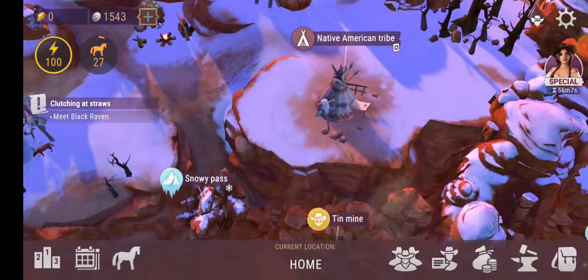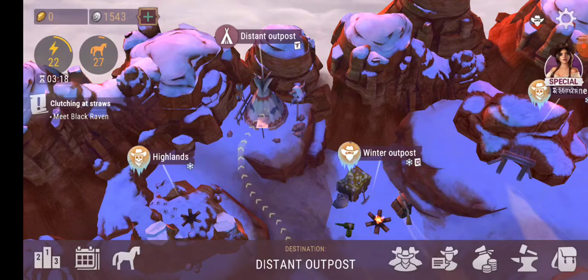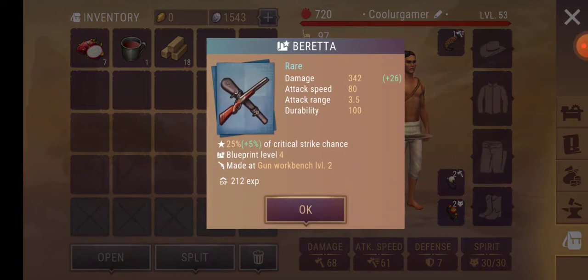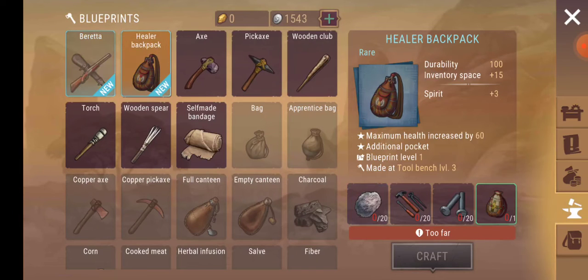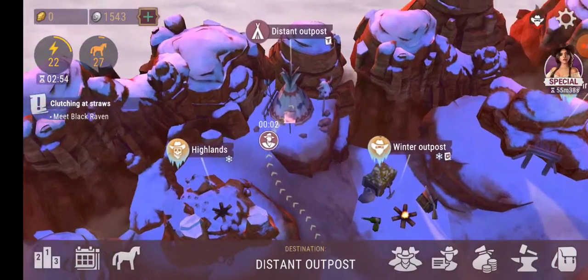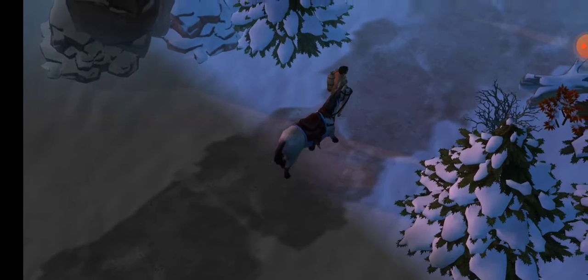Distant outpost. That's a different one. That's a lot. While I'm running, let's just open these. The burritos and the healers. Backpack — that's new, and that's upgrading. That's great. That's good to know — opening those will give you XP. So if I ever need XP, just farm them.